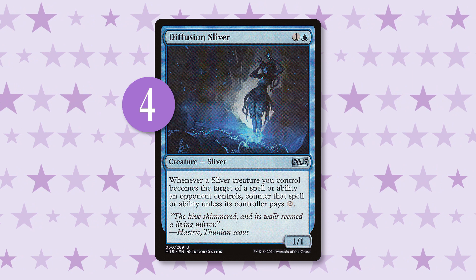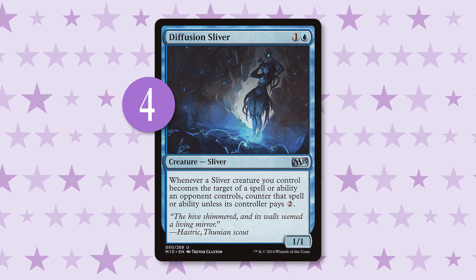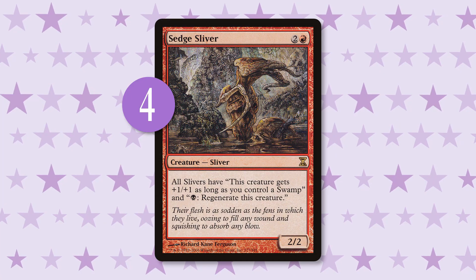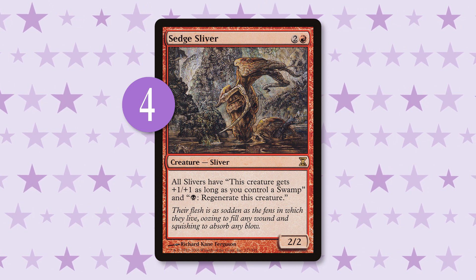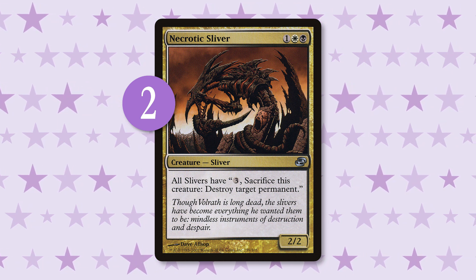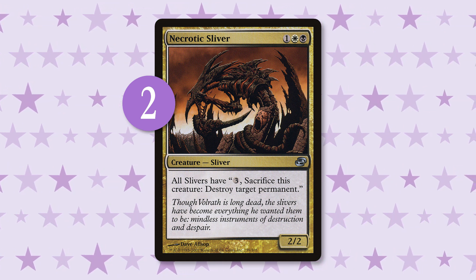Diffusing Sliver is a bit of a weird one because it doesn't start with 'all slivers have' or 'sliver creatures you control get,' but it does give all of your little buddies a pretty big benefit. It's a 1/1 for two mana that lets your slivers sneak around kill spells or activated abilities from your opponent by countering them unless they pay two generic mana. This is really handy in an environment like Modern that is always trying to kill creatures cheaply. Speaking of getting around kill spells, let's not forget Sedge Sliver. This card gives your slivers the ability to regenerate — all you have to do is pay one black mana, and boom, invincible attackers. Or blockers. But honestly, why are you even blocking? The final sliver in our main deck is Necrotic Sliver. This card gives our creature deck reach by turning our army into killing machines with a nasty activated ability — pay three and sacrifice a sliver to destroy any permanent your opponent is using to make your life annoying.